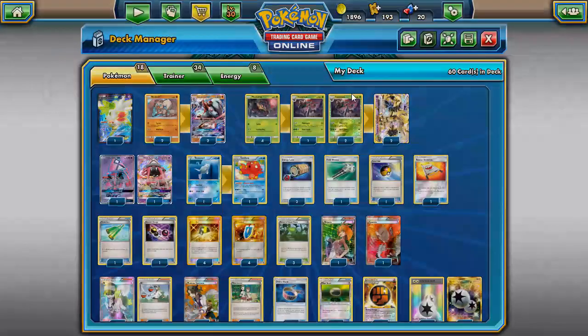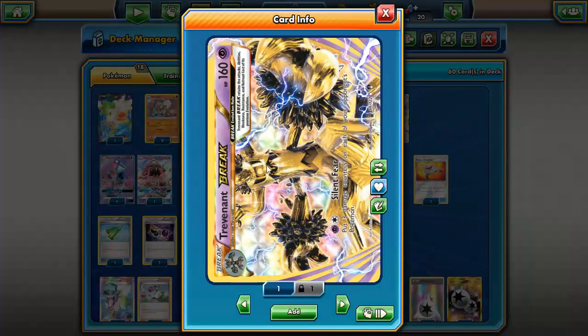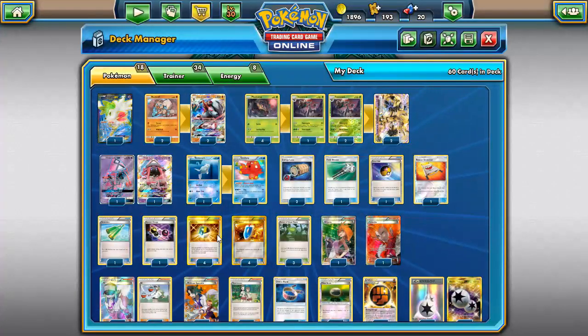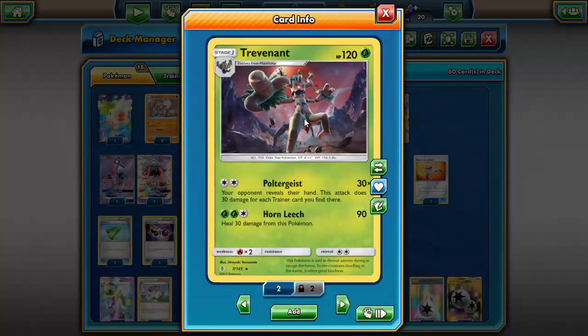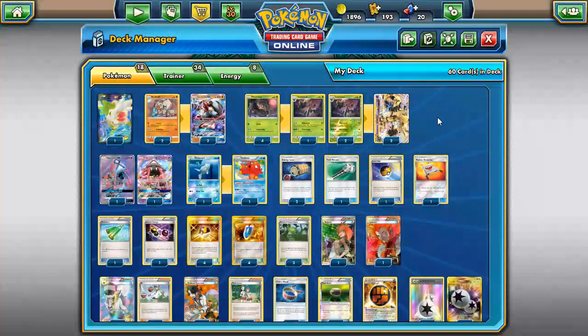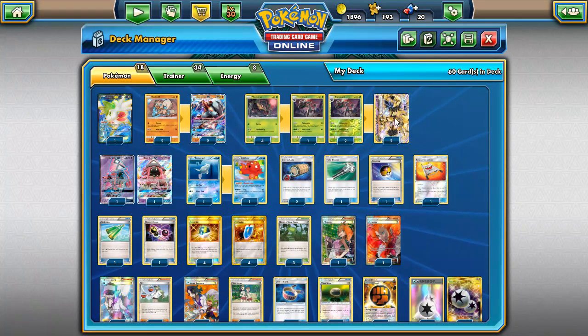Trevenant is a grass type, so you can use it with Forest of Giant Plants, meaning on your first turn you can get a Trevenant in play — and even better, a Trevenant BREAK. Trevenant BREAK is interesting because Garbodor and Espeon are both weak to psychic, so once you evolve into Trevenant BREAK you become a psychic type and can hit them for weakness.